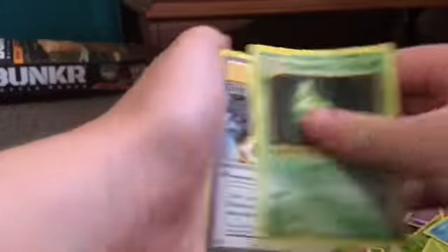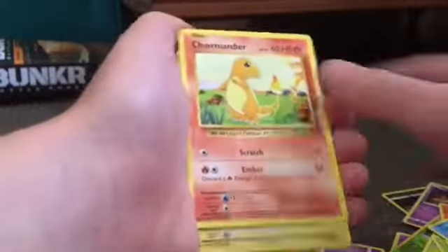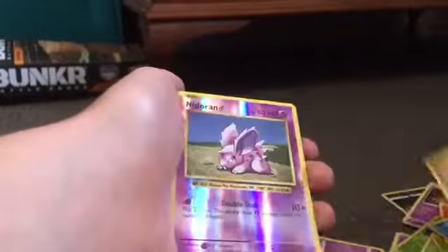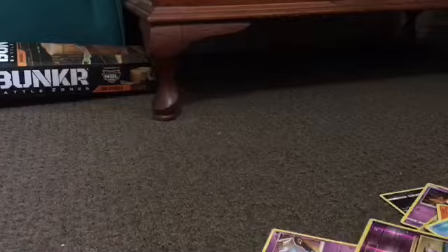Doogong, Metapod, Trainer, and a Double Colorless Energy. Charmander, Magnemite, Water Energy, Growlithe, Machop, Nidoran. It was only three from the back.